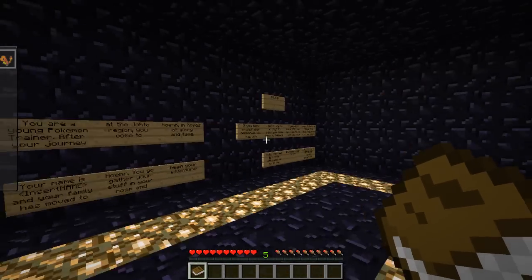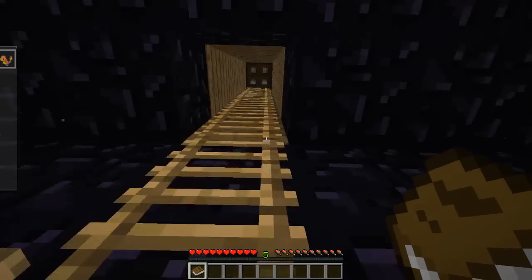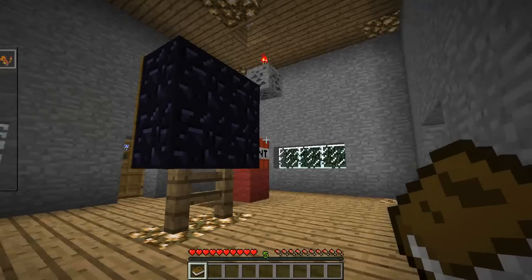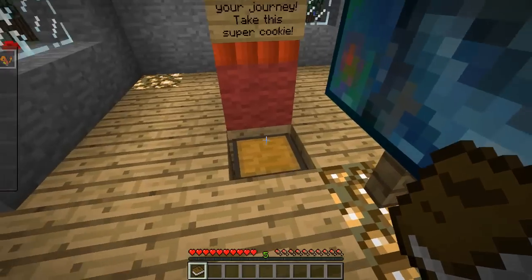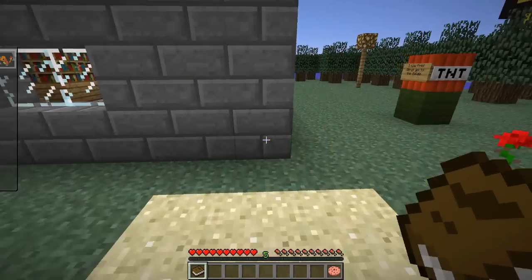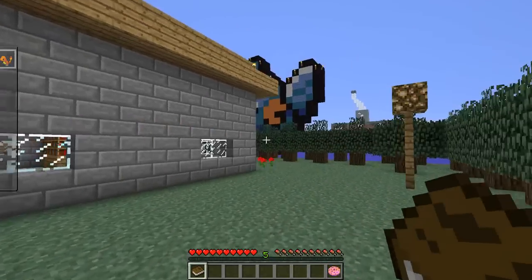We can ignore this — it's sort of a Pokemon adventure map, but we'll just be using it for the scenery. I think our mom is sort of waiting for us here: 'Be careful on your journey, son. Take the super cookie.' Okay. As you can see, it's Pokemon theme inspired.